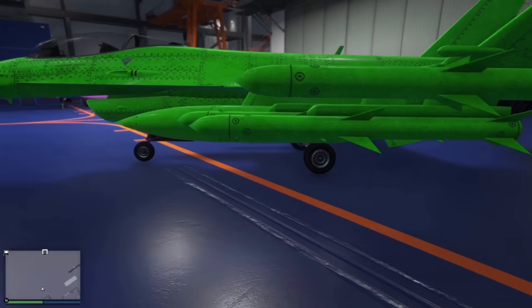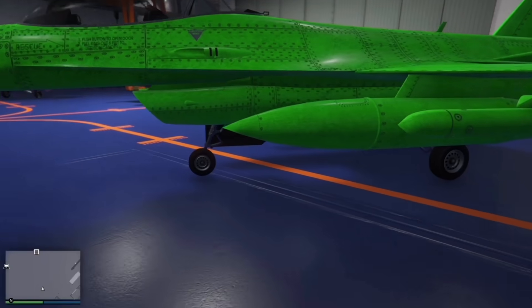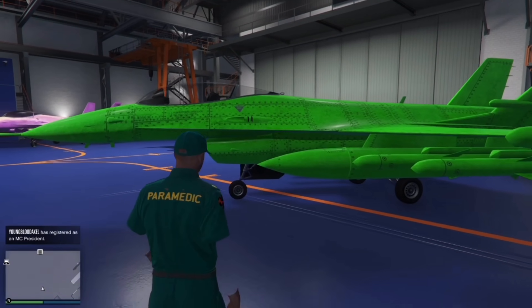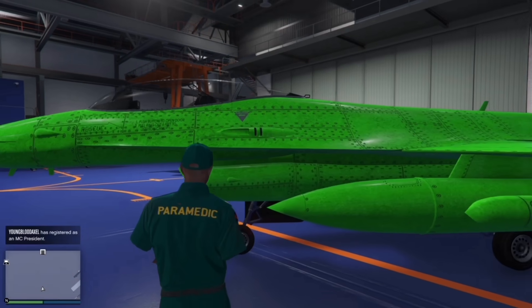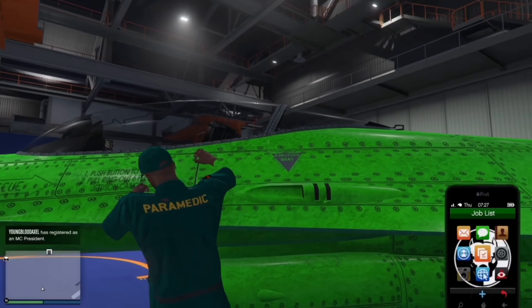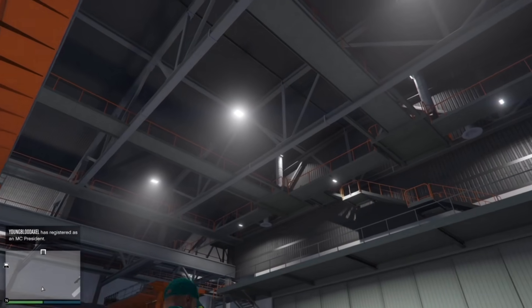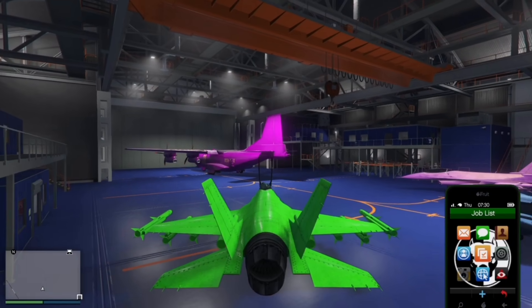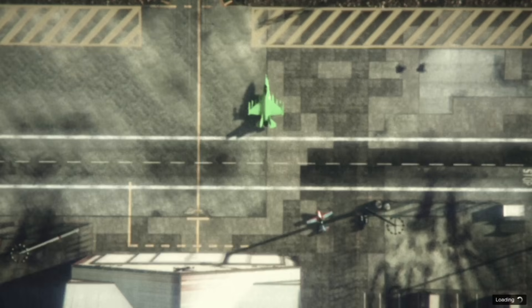Let's get into the video. So what we want to do is open your phone and you should see Martin job. Now when you're in here, what you need to do is just get in the plane and hover over dropless. So once you're in the plane, you press R2 and now you're spamming X. Spam X. And then you should load in.